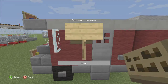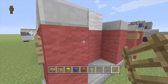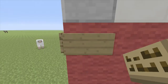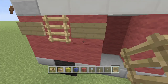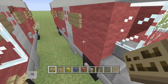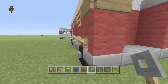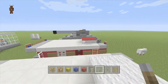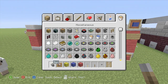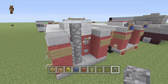The next thing is to add a layer of signs along the back wall, apart from the middle part where you have to have a ladder. Move around the back as well — it just adds a border and makes it look a bit different. Then add a sign there and a sign there as the wing mirror. Next you need six tripwire hooks — three on this side and three on this side. In the grill section you can really add anything you want; I chose to add a hose.